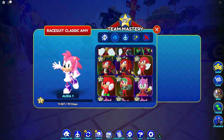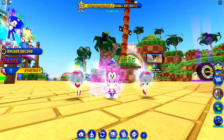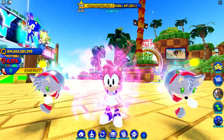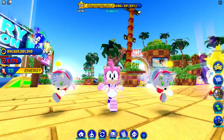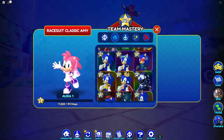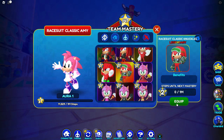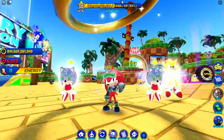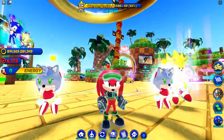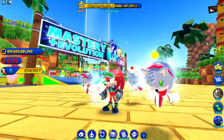Now let's bring out the classic Race Suit Knuckles. Before I become it though, I have to rate the Amy skin first. I give that skin a seven out of ten — it is cool, I like it, it's unique. Now let's go ahead and bring out Race Suit Classic Knuckles, which should be right over here.